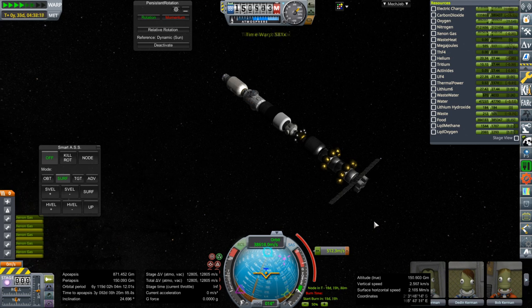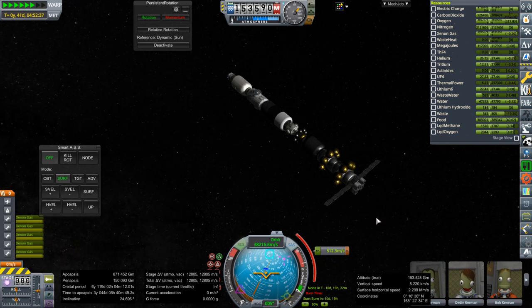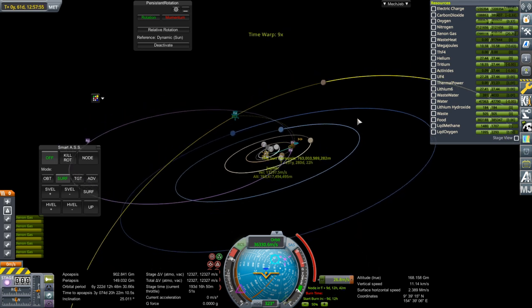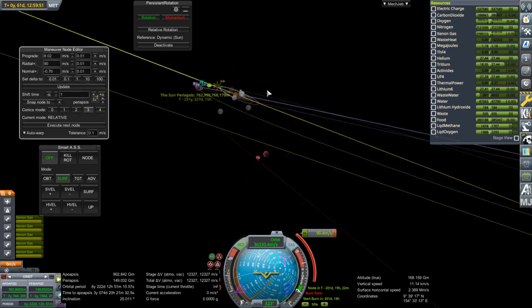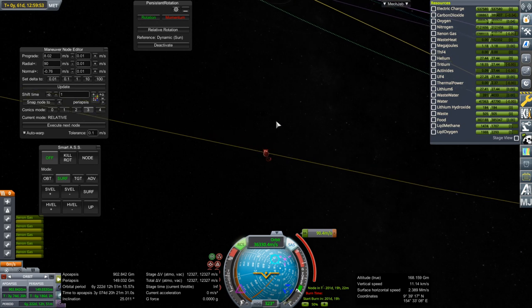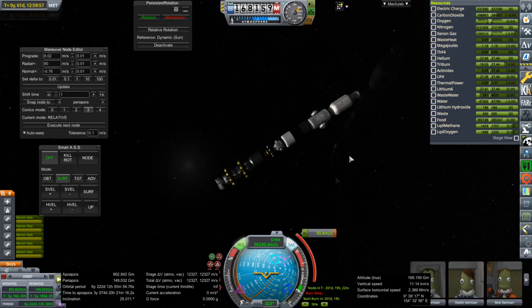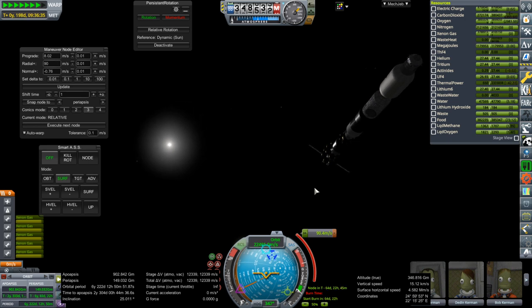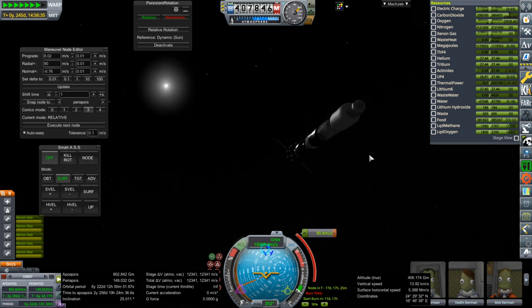I'll time warp to pass the node and do the rest later. We'll probably need another correction, but if the capture delta-V estimate is correct we're not too badly off. There's another encounter now — 19 years. We'll need a correction on the opposite side of Jupiter I'm sure. 201 days to the node; 90 meters per second is mild compared to the one we just did. We do have boil-off of the methane and oxygen though, so eventually we won't have that for RCS — the insulation apparently isn't quite enough.